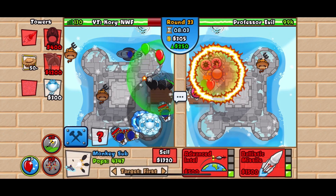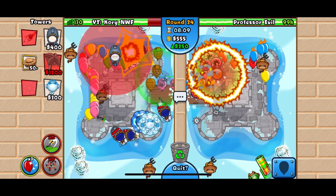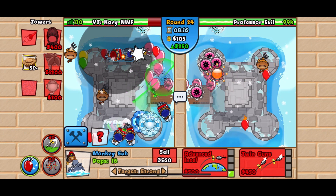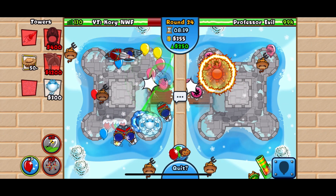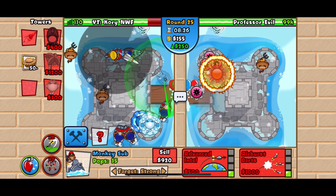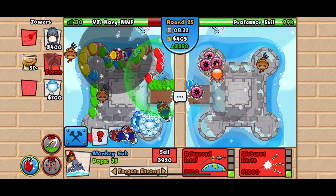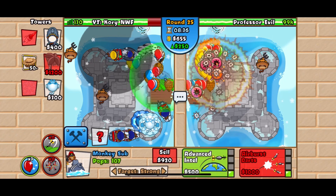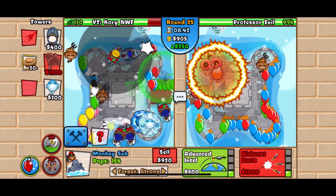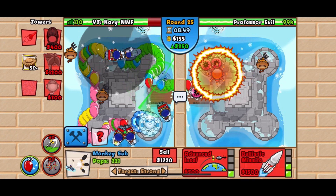I'm keeping the ice for camo detection because there may be camos coming, but at this point I'm going for more subs. The arctic wind in the back and the ice shards should take care of all the balloons — remember, this goes until round 28. Round 27 has a lot of MOABs, and round 25 is pretty intense too. With the arctic wind and ice shards in the back, it's going to destroy. I'm slowly upgrading my subs to a 1-3 sub — that's my goal. I want at least two 1-3 subs.